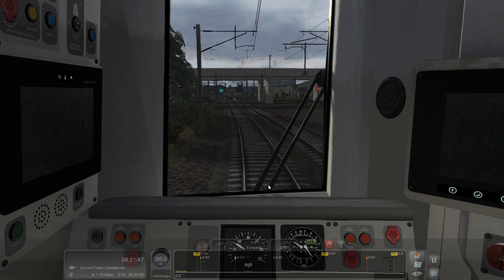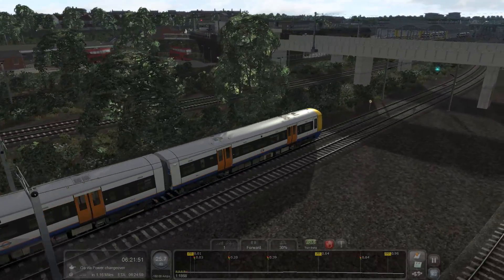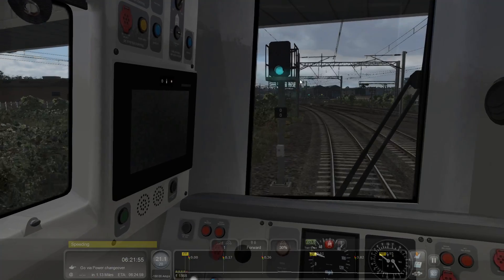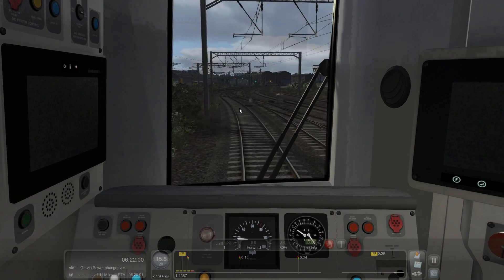Stopping now. And I think we are now at Willesden Junction. There we go — flying down on the underpass here. Very nice. Yes, this is exactly where the Southern 377s go.